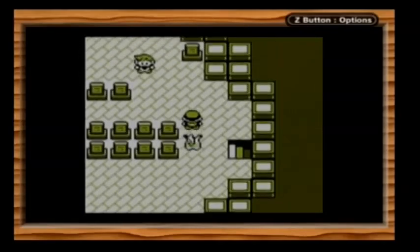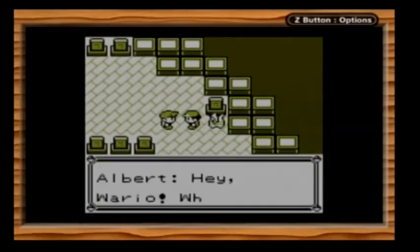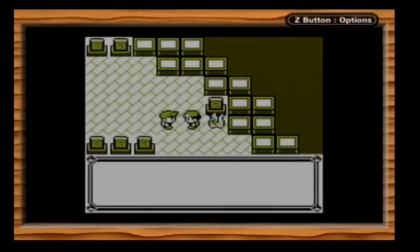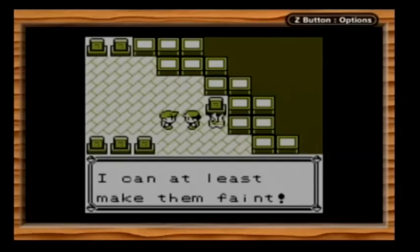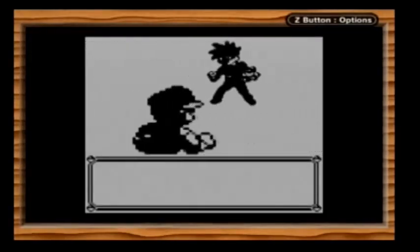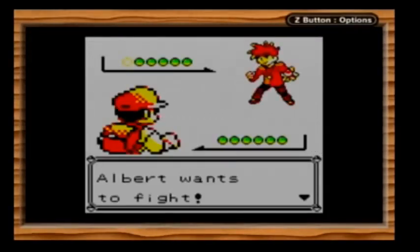Let's get into this. Hey Wario, what brings you here? Your Pokemon don't look dead — I can at least make them faint. Let's go, pal. Okay, so we're going to be fighting a rival here, Albert.